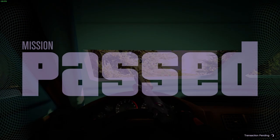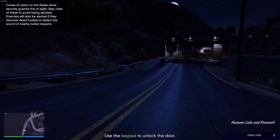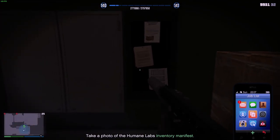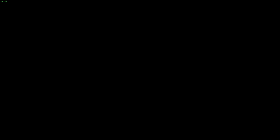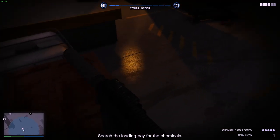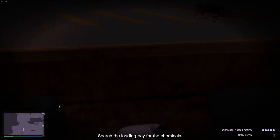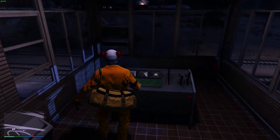Next is Humane Labs. You can sneak around — I tried and nearly got caught right near the end. There's a keypad: put your code in and it'll do it itself, you don't have to hack it. Then take a picture of the information on the wall and open all the crates.